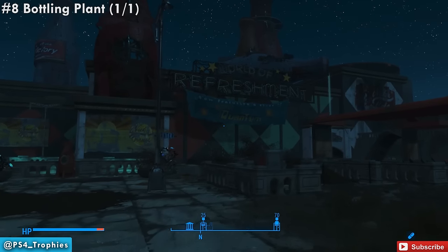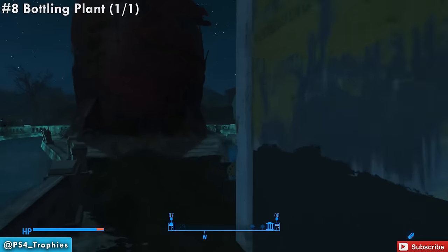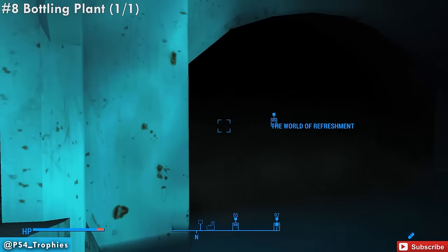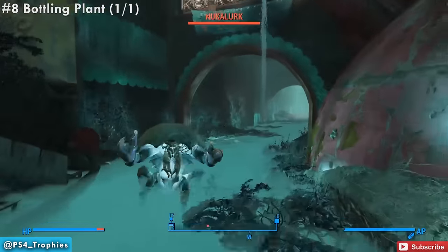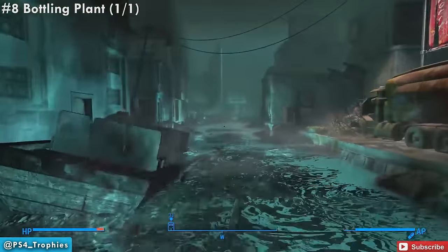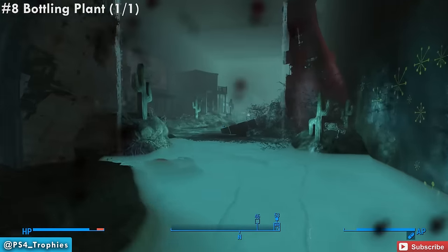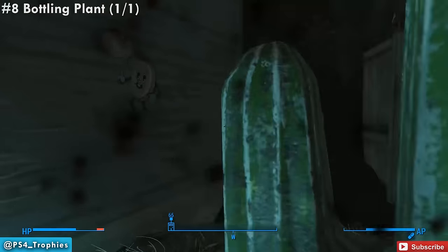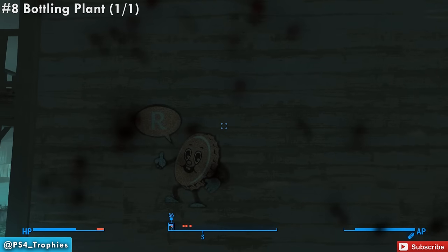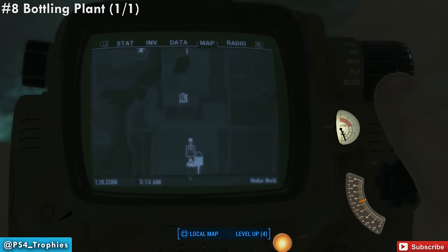Now we're going to head to the World of Refreshment bottling plant, just north of the Kitty Kingdom. It's very similar to a river of love, except it is a river of Nuka Cola. Once you're inside the bottling plant, sprint past these Nuka lurks. Take a right around this bend and you're going to see some cactus on the left-hand side — there should be three of them, and the clue will be right next to the third one. You can see it right here on the side of this house — go ahead and record that clue. That is the only one in the World of Refreshment bottling plant area.